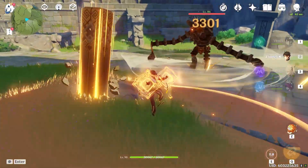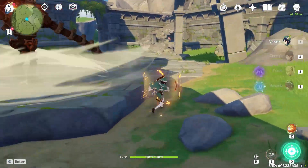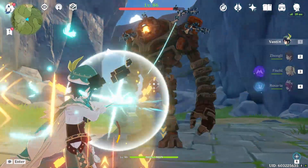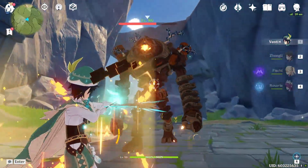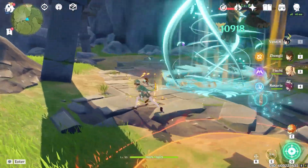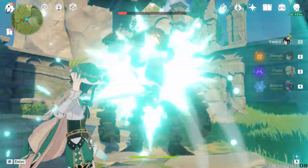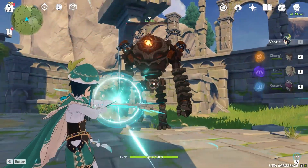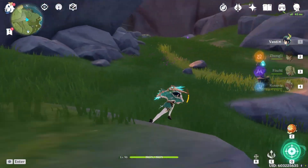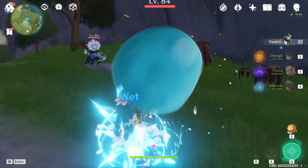First let's see how much our charge attacks actually do. I'm going to slap on Zhongli's shield. Our E-ability is still hitting 23k even with a Retracing Bolide charge attack set. Looking at the auto attacks — I can't even tell because all the numbers are so close together. I think that's like 20k charge attacks? It's like 14k... honestly I accidentally killed it, I'm a fool. So let's just ignore the Ruin Guard and run around Mondstadt to show them who the true Archon of Mondstadt is.